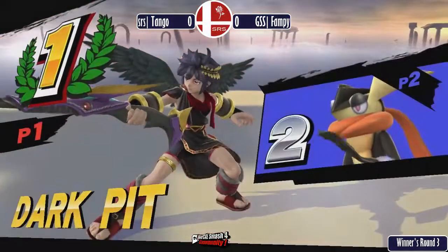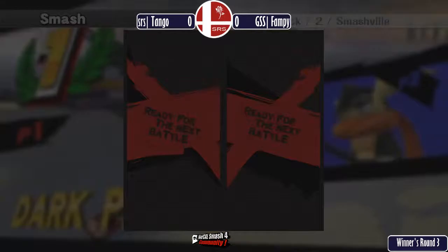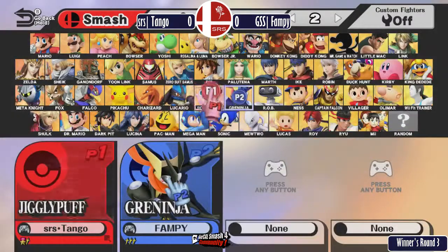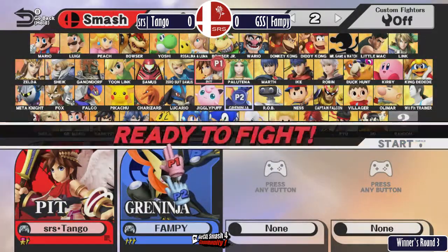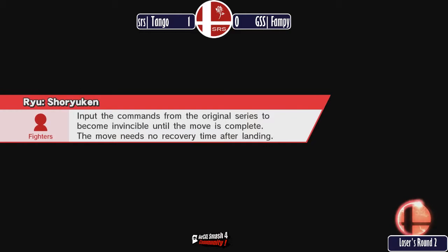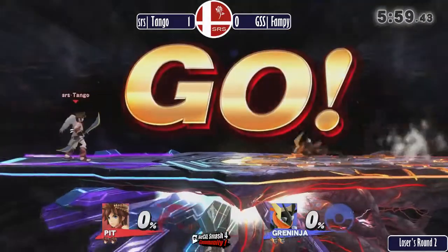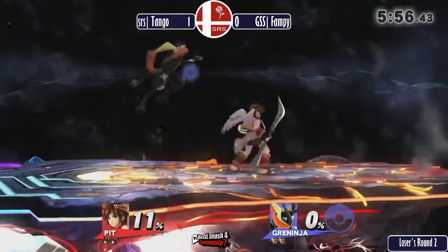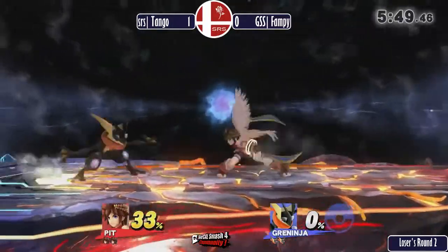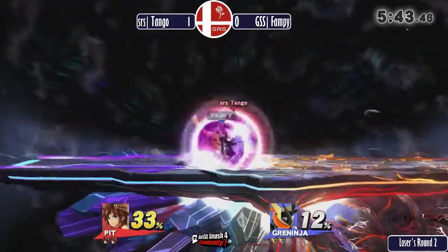We hear Dark Pit talking trash — what's good? That was a quick choice. We're going to game two on Final Destination. When players pick stages as quickly as they did, I always wonder if they have a game plan or only a certain number of comfortable stages. Fampy is just the for-glory master — since we can't have Omegas, we gotta go Final D, baby.